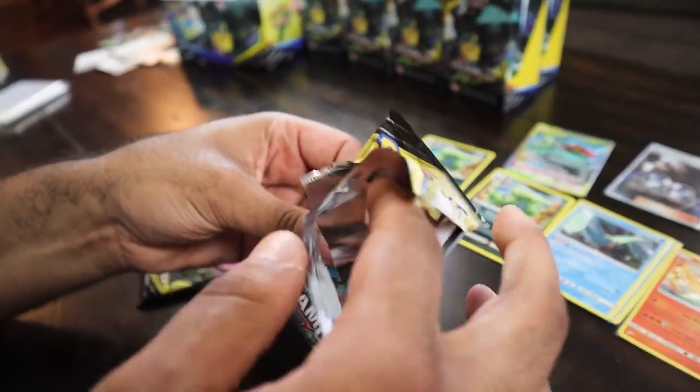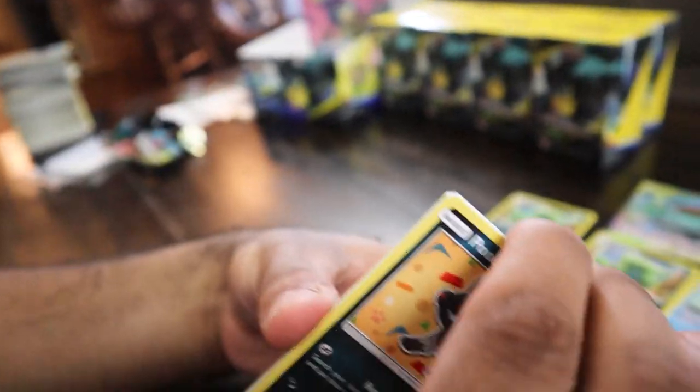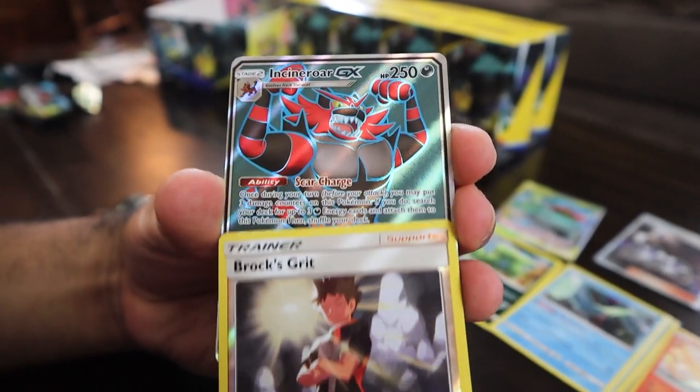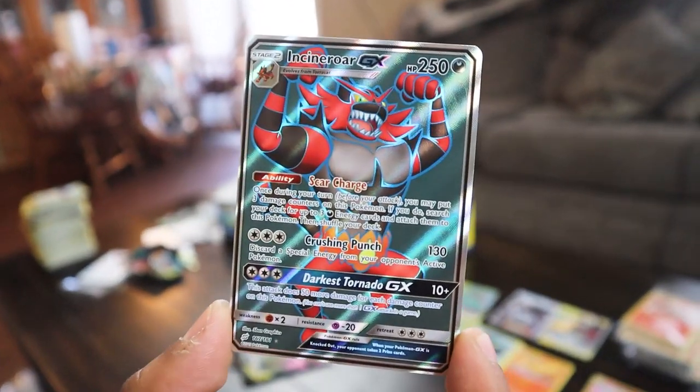Alright, last four packs — let's see if we can get one pull before the end of this video. With six Charizards it's okay either way. We got Nidoran, Pancham, Voltorb, Klefki, Brox, Grit, and — we got another Full Art at least! We got Incineroar GX right there.